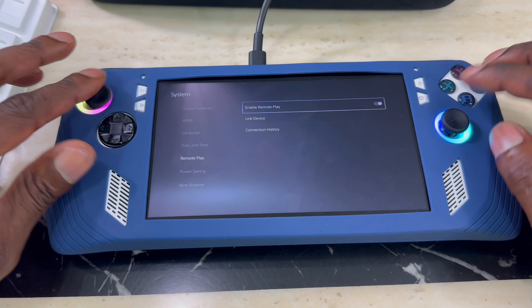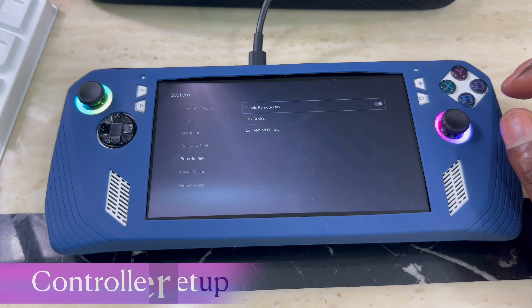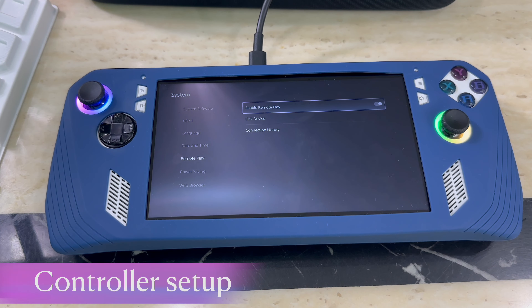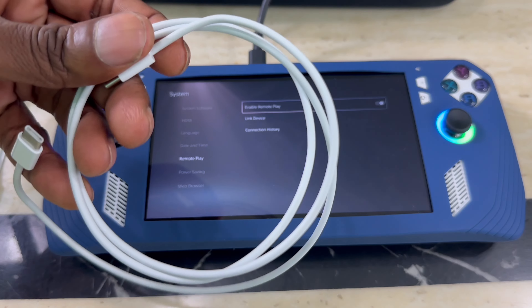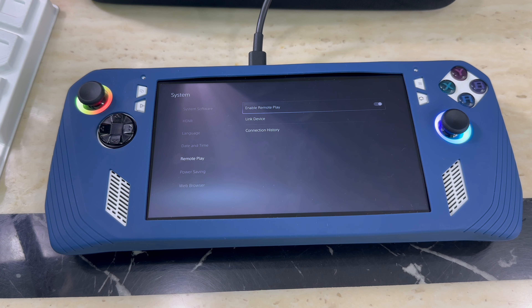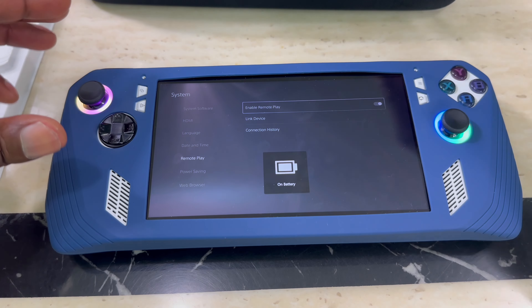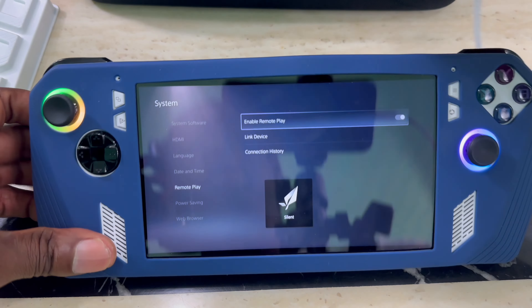Now, remember that downfall I mentioned. The downfall is that you cannot use the ROG Ally's built-in controls — you have to use a PlayStation controller. Also, you cannot use Bluetooth; not sure why, but that's how they've set it up. So you need to connect your PlayStation controller via cable.